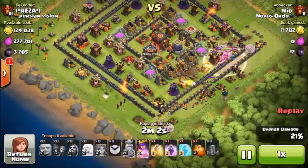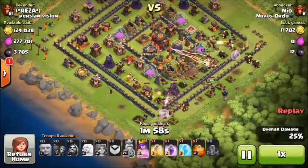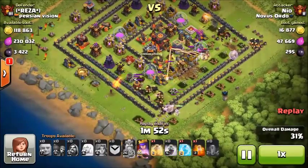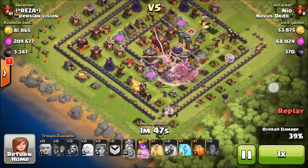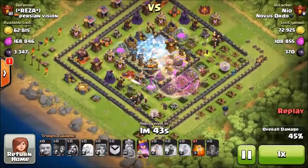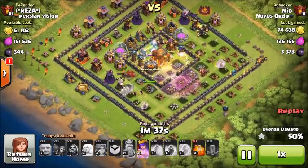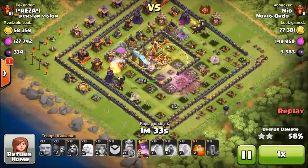Once those units start closing in and that Inferno is occupied, I'll drop a rage spell and I'll blitz that nearest Inferno. Once that nearest Inferno is destroyed, I'll freeze the second one and place a heal spell. That will allow me to basically get my units that were damaged up to full strength. And because of blitzing the first Inferno, I free up my spell space so that I can carry things besides freeze.